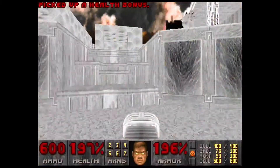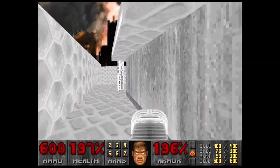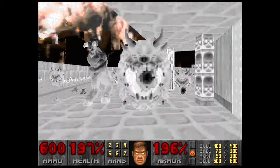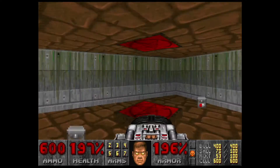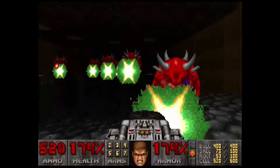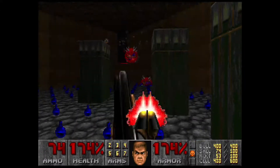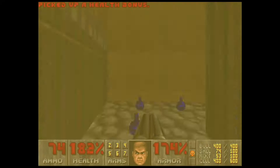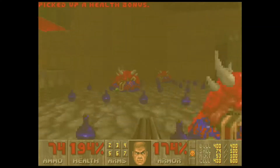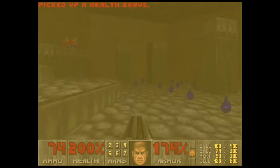Now the next goal we want to accomplish is getting into the yellow door, which is right in here. When you do so, fire three blasts of the BFG straight up — that should take care of just about everyone in here. There's a bunch of specters and cacodemons, but honestly they're not too bad if you have the BFG and just fire it three times.